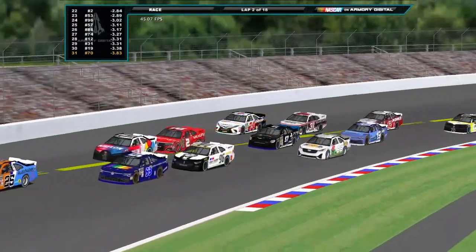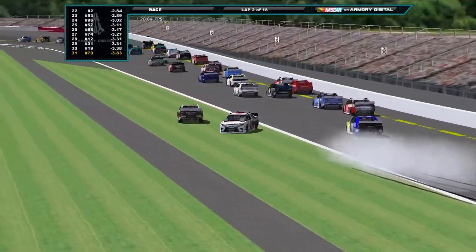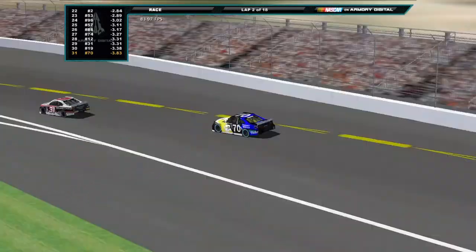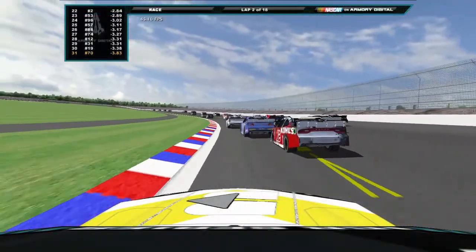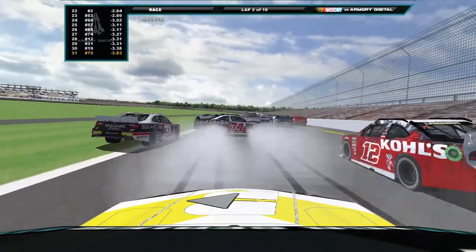Meanwhile, in the back of the pack on lap two, the 74 and the 31 make contact with each other. The 74 of Jankovic gets turned, and the 19 of Upsul is also in the damage, but he does a very good job at saving his car. The view from Levante Martin's hood — he qualified way in the back, but he's probably very glad he did after seeing this.